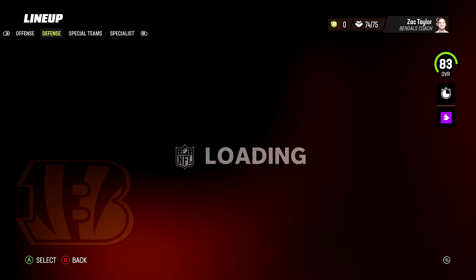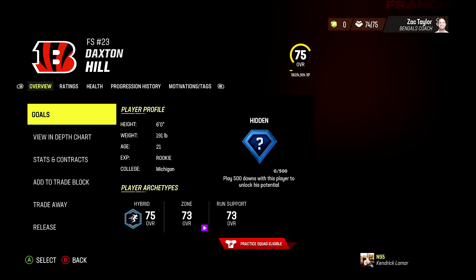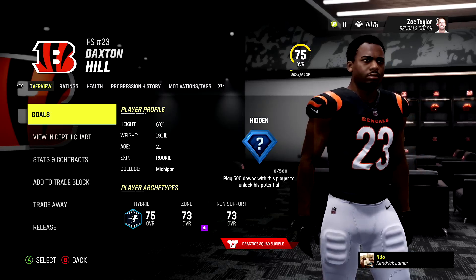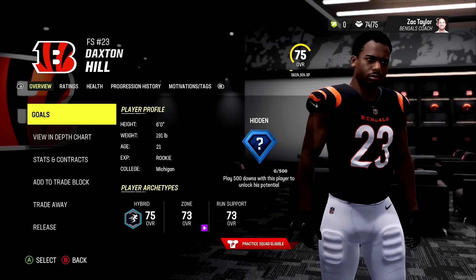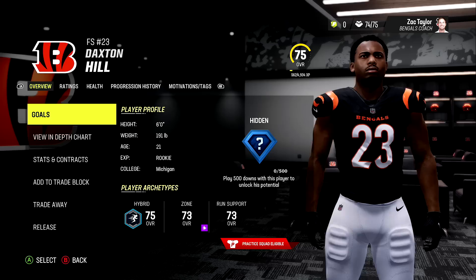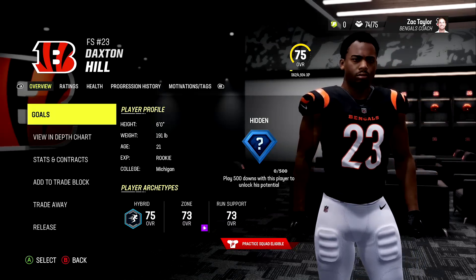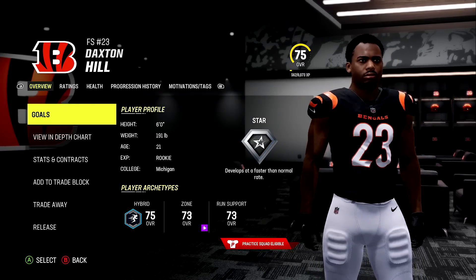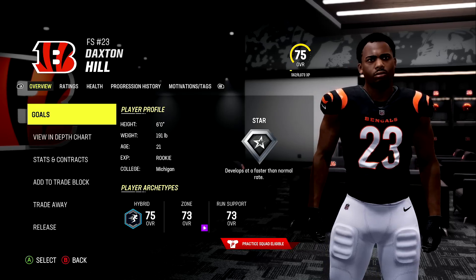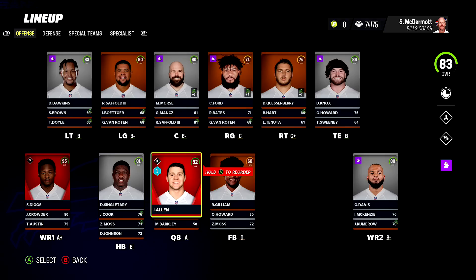Next up is the Cincinnati Bengals and we have our first hidden dev trait - their first round pick out of Michigan, Daxton Hill, the free safety. I'll only interject if I think a player got robbed on a dev trait. Let's see what Daxton Hill is working with - and Daxton Hill pulls a star dev trait. I think that's fair.